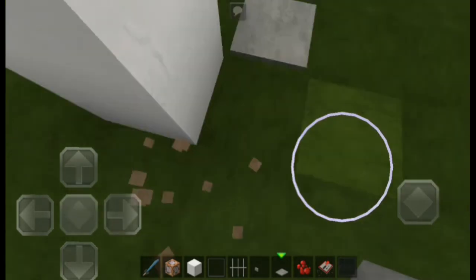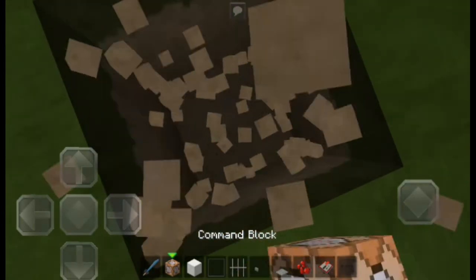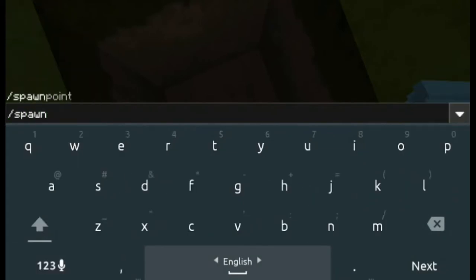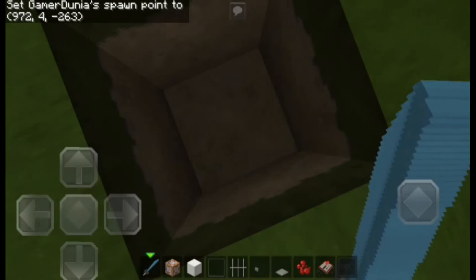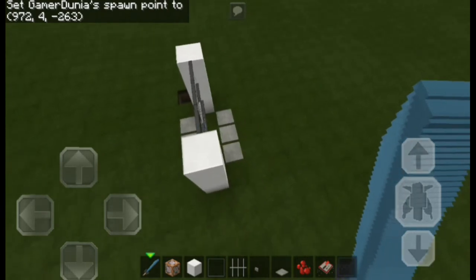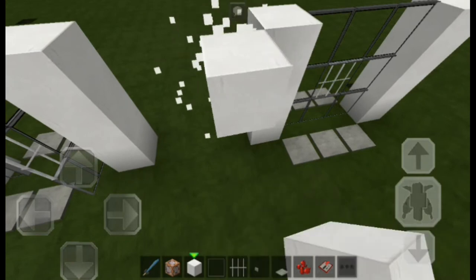Now we need to get three coordinates. For the first one, dig one block here and get the coordinate by typing slash spawnpoint. Copy that coordinate — if you've seen my previous video you'll know how to copy it. There's our first coordinate. Now for the second coordinate, place a block here and get that position too.